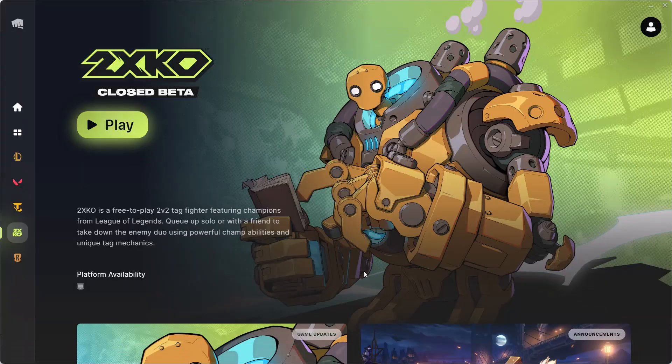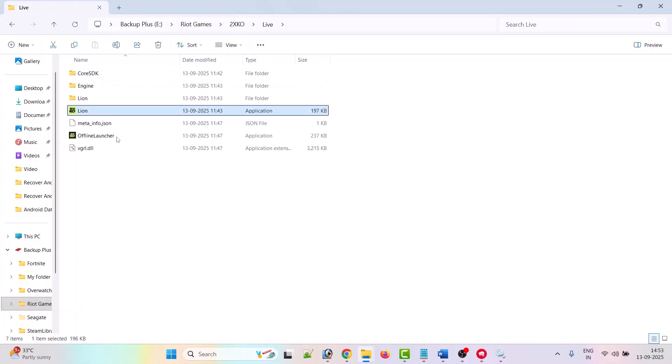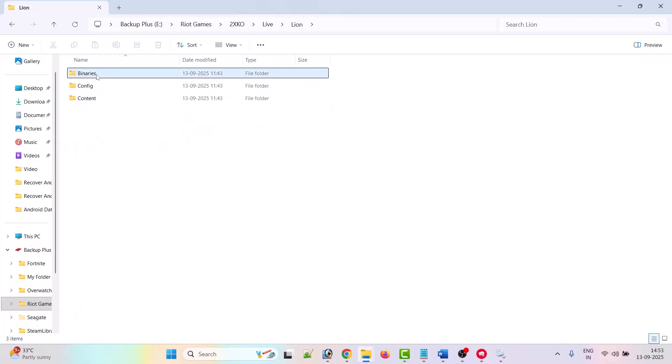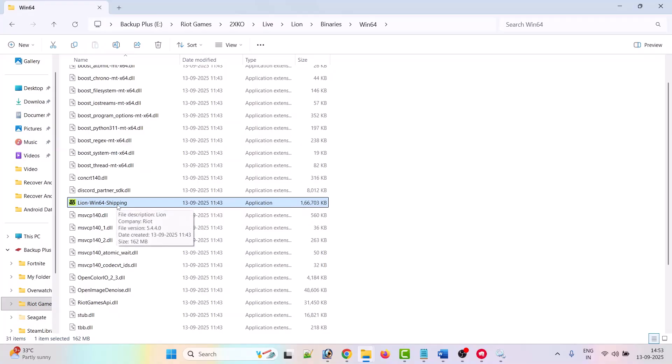The fourth solution is to run the game as an administrator from the game installation folder, or try running the game in compatibility mode. Go to the game installation folder, open the Live folder, then double-click the Line.exe file and check if this is fixed. If not, then open the Line folder, open Binaries folder, open Win64 folder, and double-click the LineWin64Shipping.exe file and check if that works.